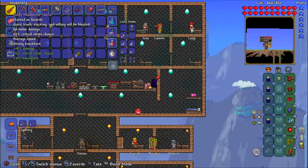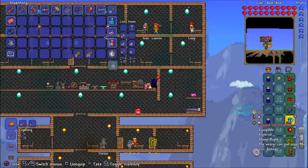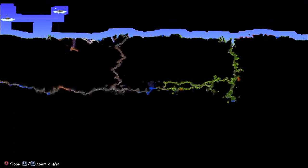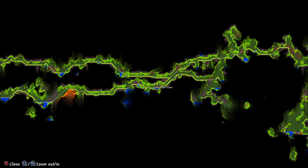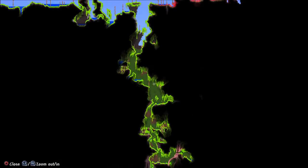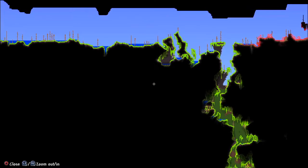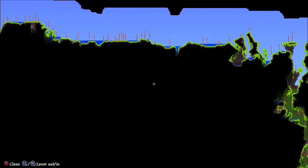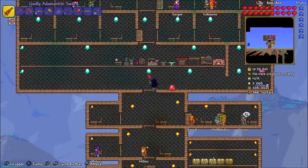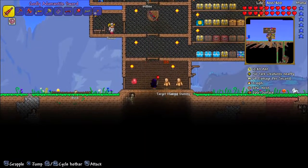We do have a few things — we have an adamantite forge and adamantite armor. What I want to do is go get chlorophyte, and I'm not sure if I have a jungle in my area. Yes I do, we have a jungle. I'm not sure if there's any chlorophyte yet — we actually have to defeat the Destroyer first before chlorophyte comes into the picture.